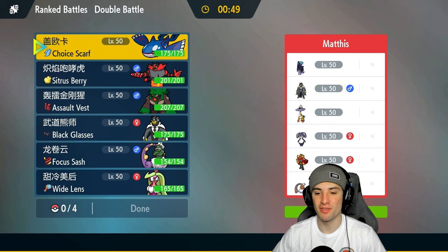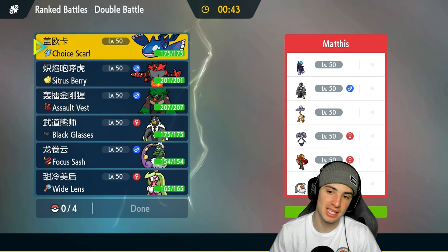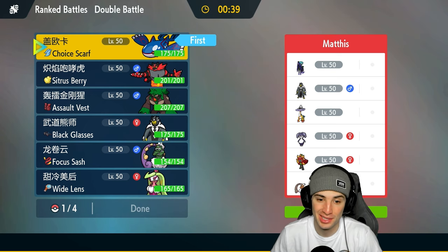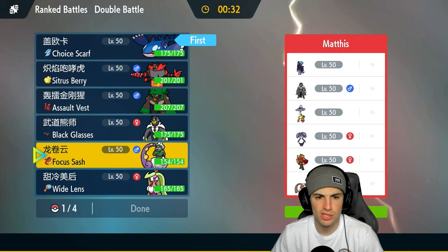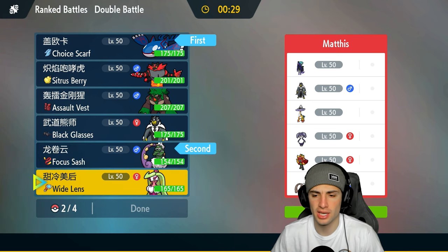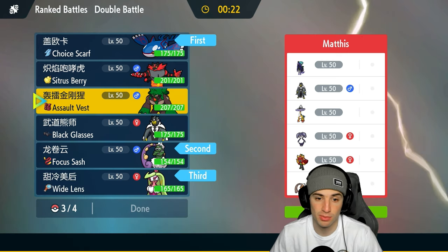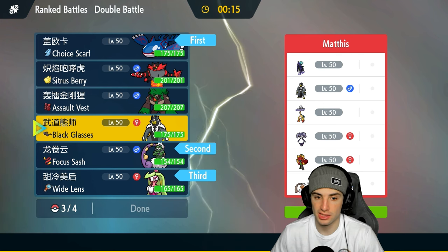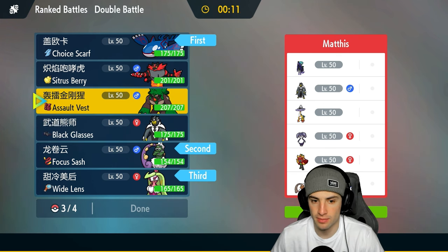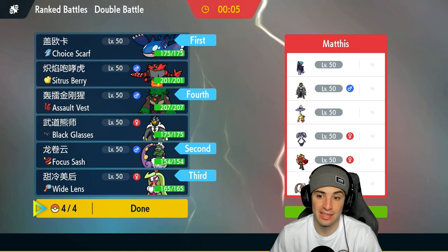Moving on to our second match — got things started off hot, we are 1-0. We're going up against another Shadow Rider Calyrex team, and something that stands out is no weather control on their side. I'm down to just lead Kyogre — super good, super fast Pokemon. We're going into Kyogre alongside Tornadus. I want to bring Ceruledge in the back end in case they go Raging Bolt, to stop first-turn priority. Last but not least, we could go Rillaboom for terrain control or Urshifu, and I'm going to go Rillaboom in case that Urshifu is the Water type — we can just Grassy Glide to get rid of it.